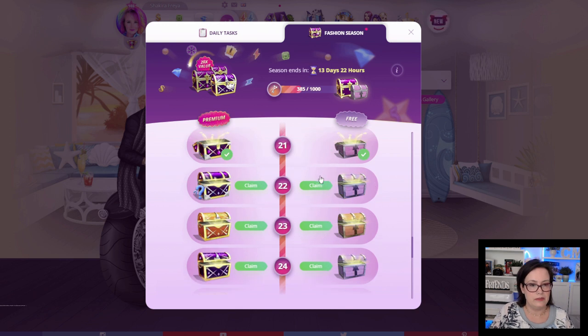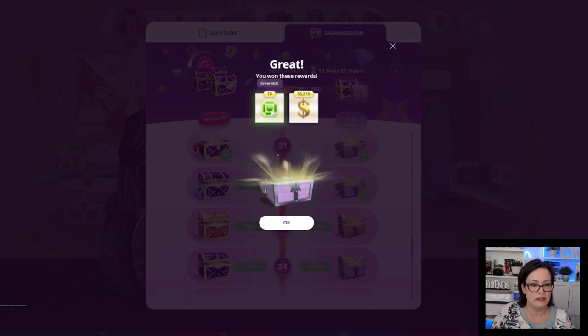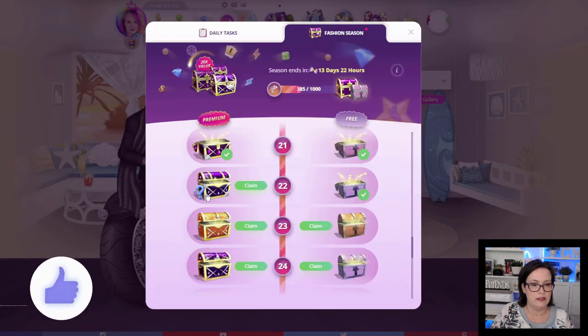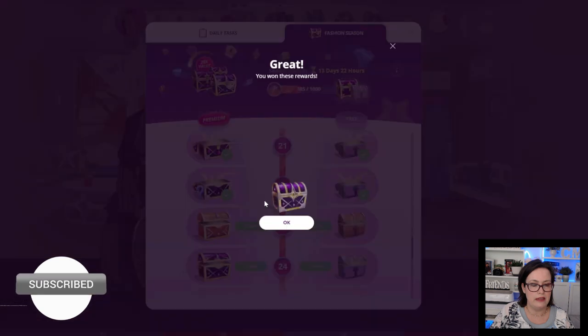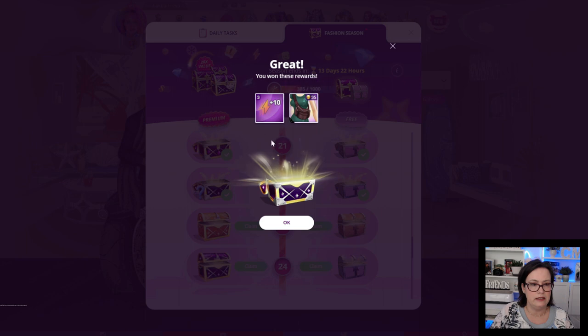Chest number 22: 10 emeralds and $56,810. The premium chest has the question mark, so we have a mystery item in there. It looks like a purse or a handbag, and we got 3 days of maximum fashion arena energy.